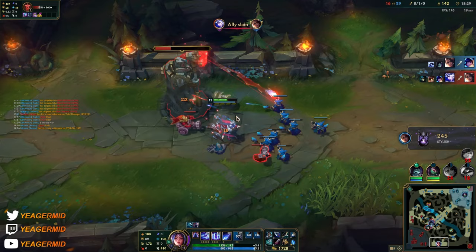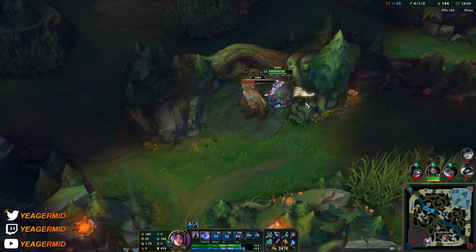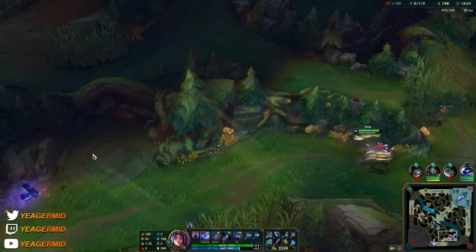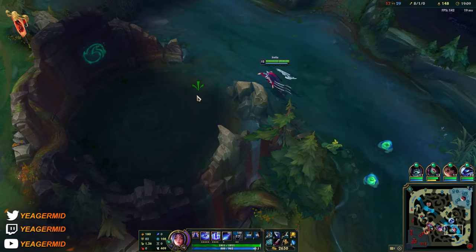Just keeping the minions alive — not taking them out immediately so we can keep the passive going. It's difficult hitting the small golems with Q sometimes. Just had to make sure he's not trying to do the drake, so I'm going to wait for the ward to come up.